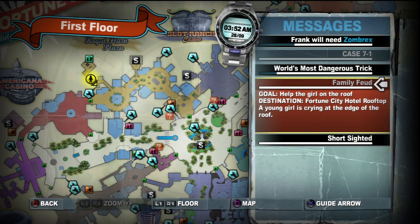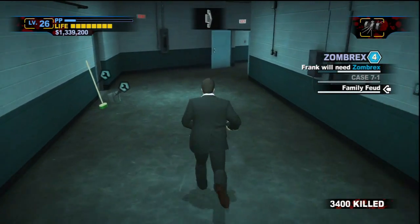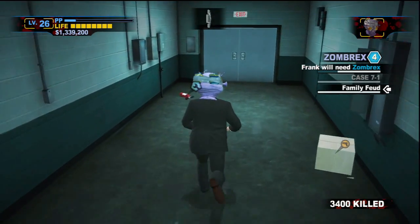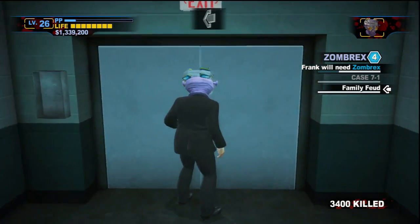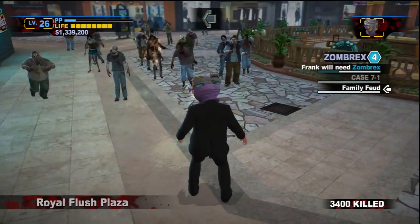Hey there guys and welcome back to Dead Rising 2 Off the Record. In the last episode, TK tried to flee the city in a helicopter. But that was before manly man Frank West showed up and destroyed the helicopter with his bare hands. So now TK's not going anywhere - he's locked up in the safe house and we're gonna go and rescue more survivors.